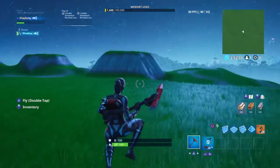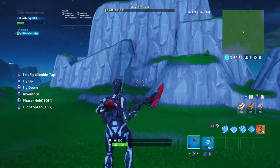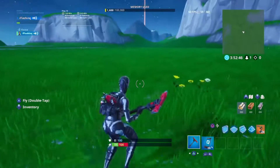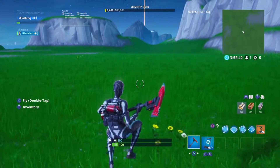Hello guys, Flash here, and today I'll be showing you guys how to not take fall damage in any public match — creative is included. So you'll need turrets. That's proof that I have fall damage on, so you'll need turrets.